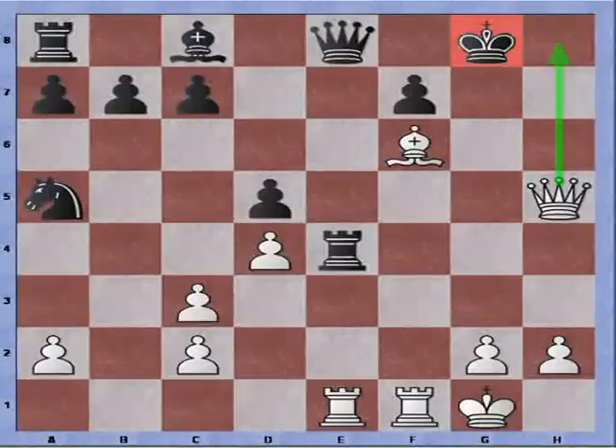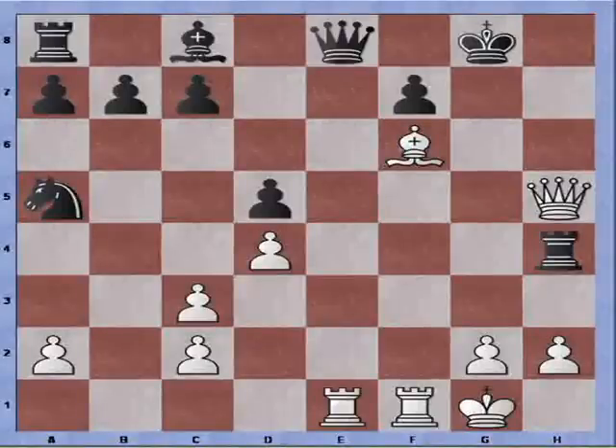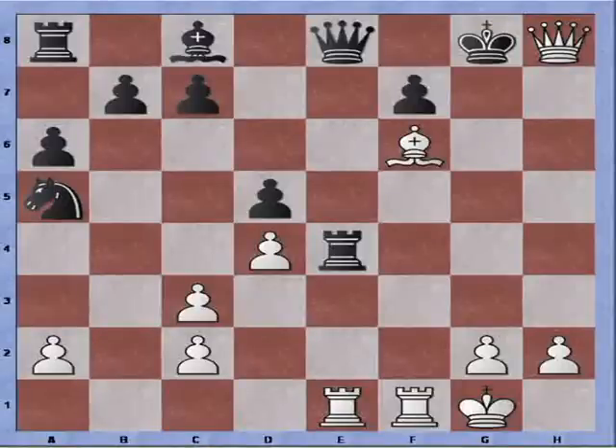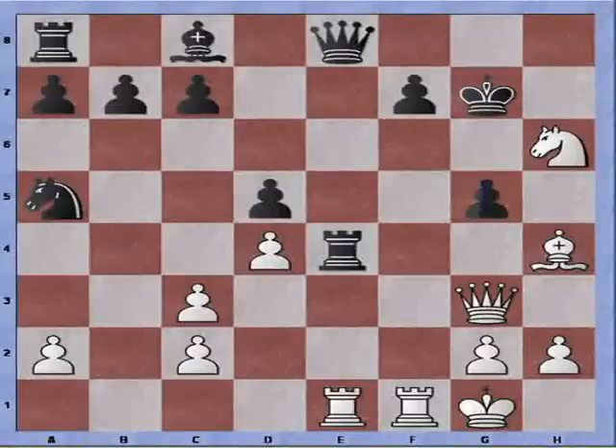Queen to H8. Say Rook H4 — checkmate with Rook to E8 doesn't seem to work. If a random move is played, Queen to H8 checkmate. So that's what would happen if Black grabs the knight. The move wasn't played, so the knight is untouchable.